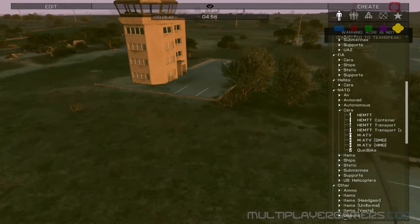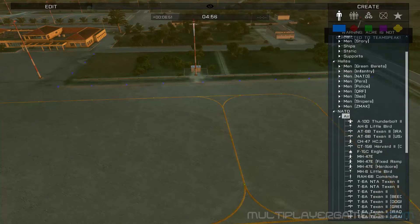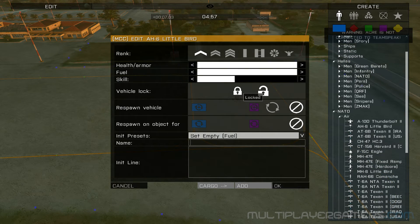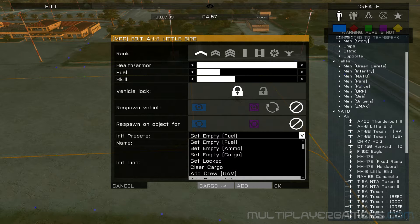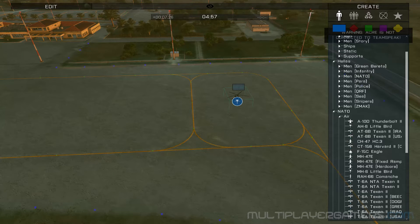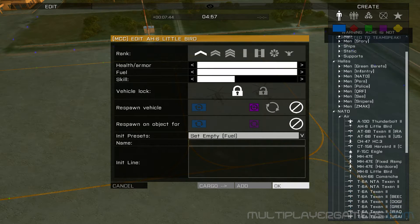Now we need to create some ambient life. We're going to go ahead and preplace some air guys, and these guys are actually going to get blown up fairly quickly. We're going to lock them and give them a tiny bit of fuel so the players can't get in, which is what we want. We're going to preplace two of those, move them over here. Again, locked — not player usable.